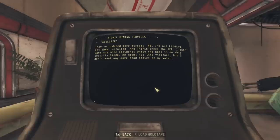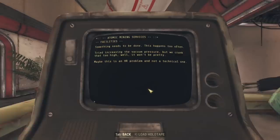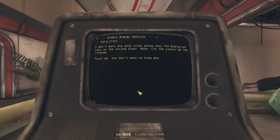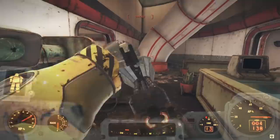Exactly how many visitors to AMS did their security system kill? In the next entry, 'Pneumatic Elevator Emergencies': 'Something needs to be done — this happens too often. Tried increasing the vacuum pressure, but we cranked that too high. Maybe this is an HR problem and not a technical one.' Wow, Michael is really causing work for everyone here, and it sounds like his home life was a mess. Poor guy. And in the final entry, 'Avoid the Radiation Lab': 'I don't want any work crews going near the radiation labs on the second floor. None. Let the robots do the cleanup. Trust me, you don't want to know why.' Well, we know why — dead, irradiated animal bodies.